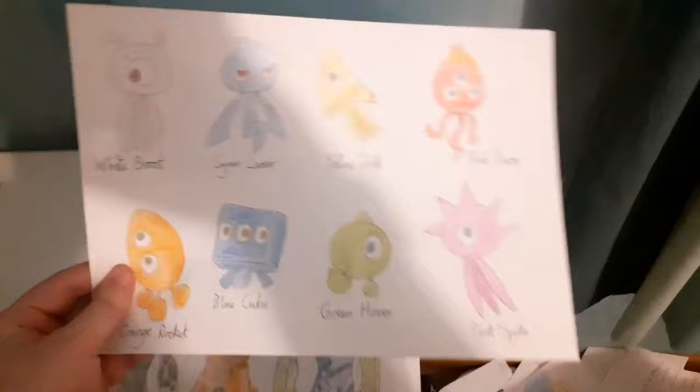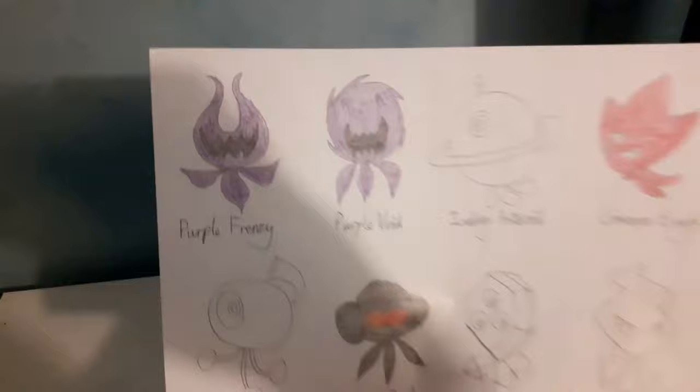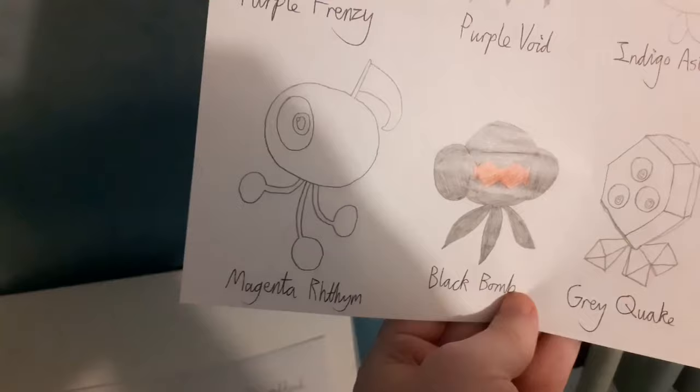Drawing of the Sonic Wisps - the ones from Colors. The Nega ones and... oh, that's grey. I didn't even finish coloring in some of the Lost World ones. How am I supposed to know this one's indigo, this one's ivory, this one's grey, and this one's magenta?